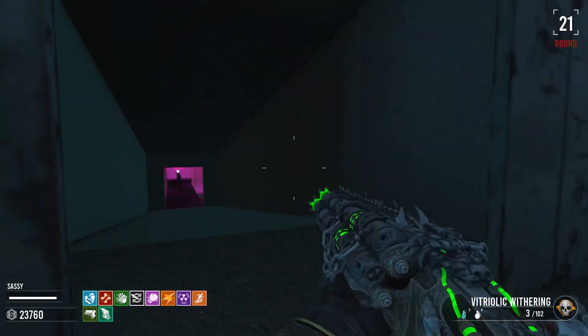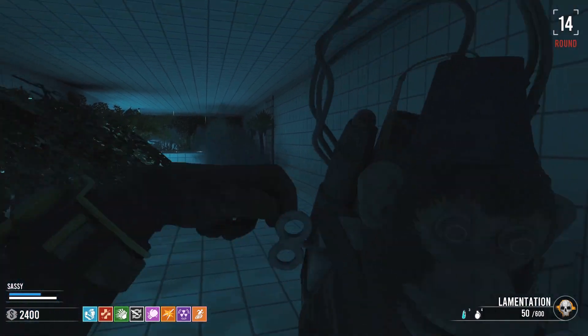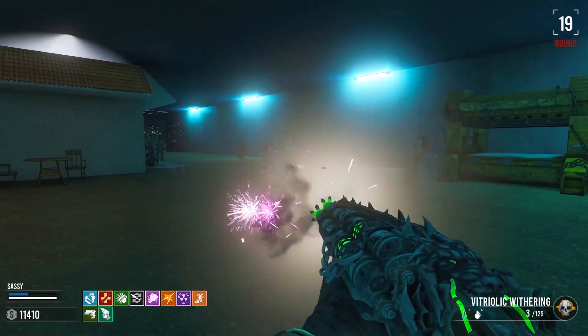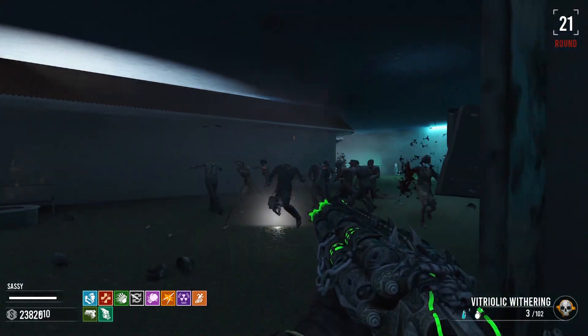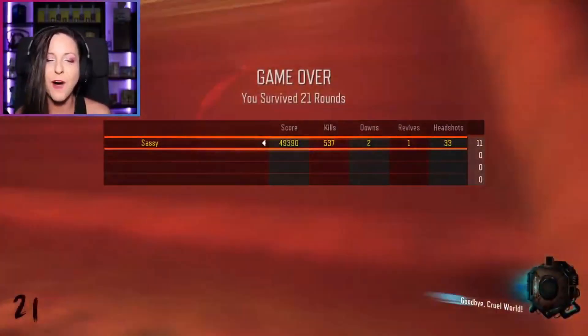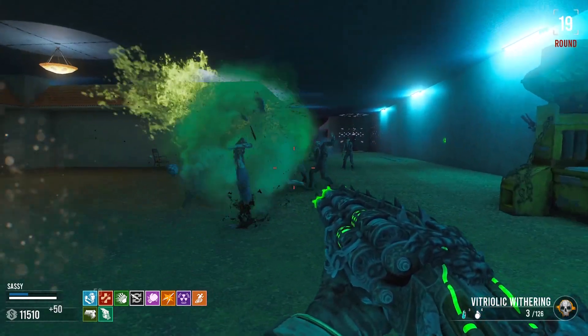Hello everyone, how's it going? My name is Sassy and today I'll be showing you how to beat the easter egg and how to build the shield, along with how to build monkeys, pack-a-punch, and how to upgrade the blunder gat to the acid gat in the Black Ops 3 custom zombies map Betwixt. I stream custom zombies on Wednesdays so subscribe if you're interested. And now without further ado, let's get into it.